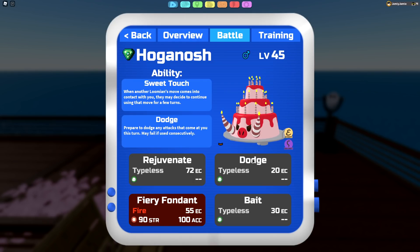For the moves we've got Bait, Dodge, and Rejuvenate as our three main moves. We also have Fairy Fondant just in case we need to do some damage, or if we get the Bane of Hair stuff, we can actually threaten things and boost our defense even more. We'll also be clicking Bait, and if the opponent clicks Earthquake on something like a Volklower, we have Dodge. Rejuvenate lets us heal and prolong Hoganosh's life when we get the chance.